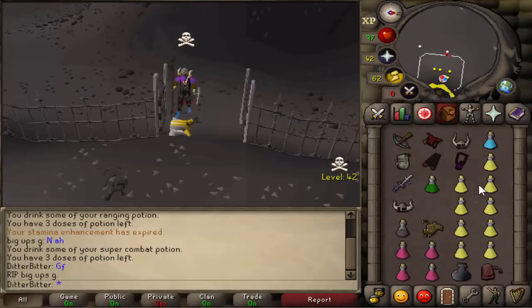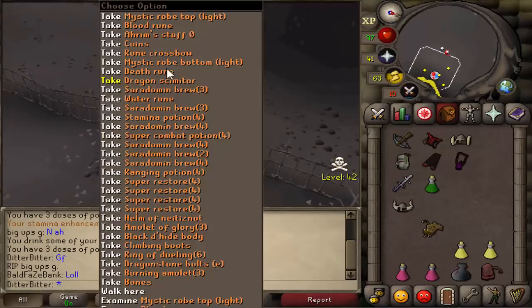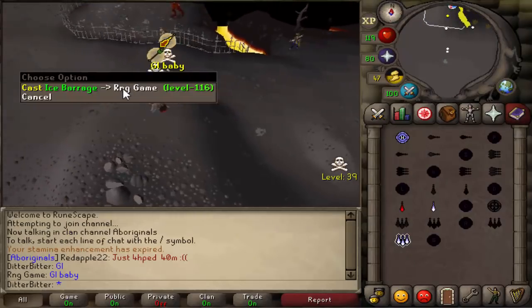I'm surprised we actually got that kill, to be fair. He's unskulled but still decent — he had a de-skin. I think it was a piety account. Good fight man. RNG game. Good luck dude.